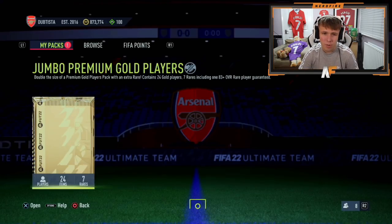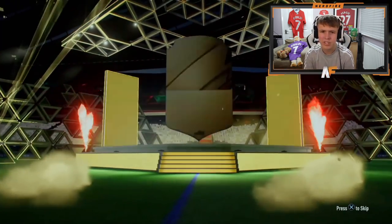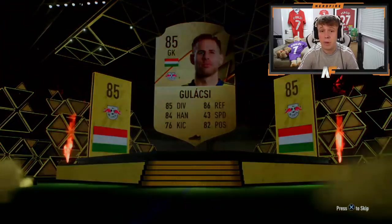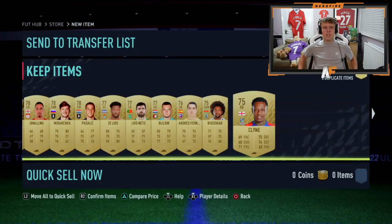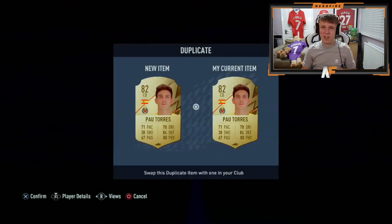On to his second pack — the Jumbo Premium Gold Players Pack this time, with seven rares including one 83-plus overall guaranteed. So you're guaranteed the boards in this. This is Galashy — what rating is he this year? 85. Keepers are very good this year as we know. There might be some duplicate rares, but nothing great on the duplicates. The packs are a bit meh — not the greatest, but not the worst either.